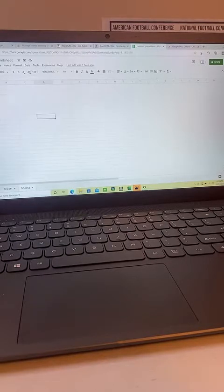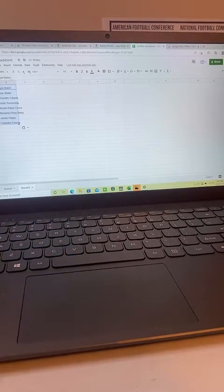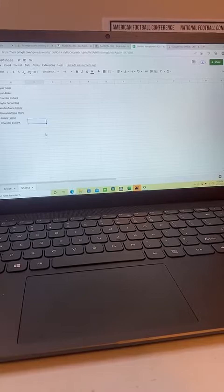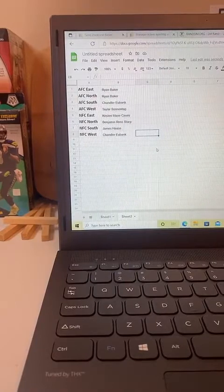We'll put these into here. So there we go. We have Ryan Baker with the AFC East, Ryan Baker with the AFC North, Chandler Eubank with the AFC South, Taylor Sonentag with the AFC West, Kristen Casey with the NFC East, Benjamin Stacey with the NFC North, James Hayes with the NFC South, and Chandler Eubank again with the NFC West. So those are your divisions.